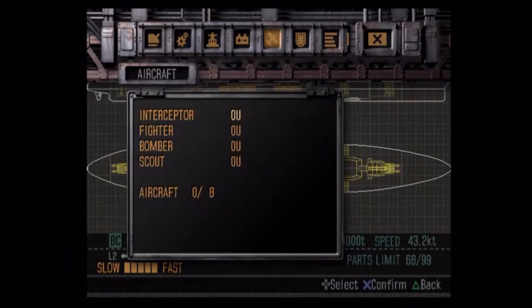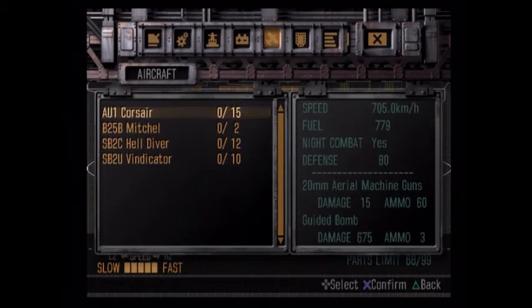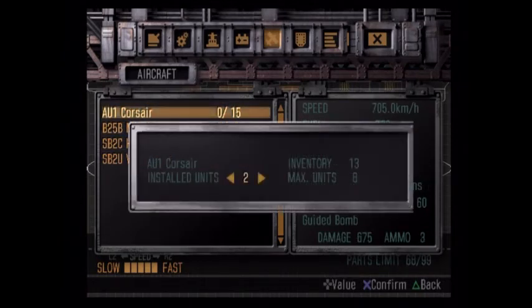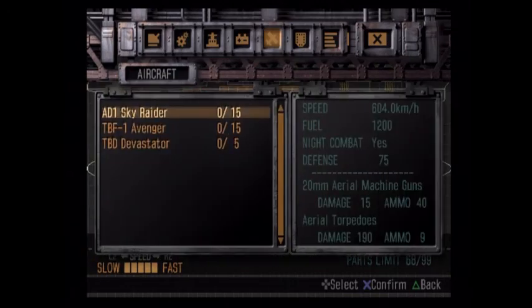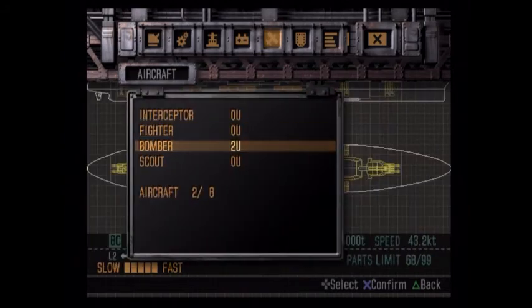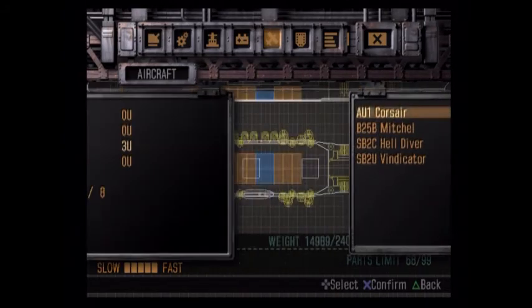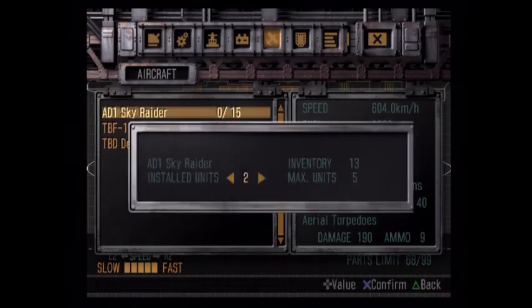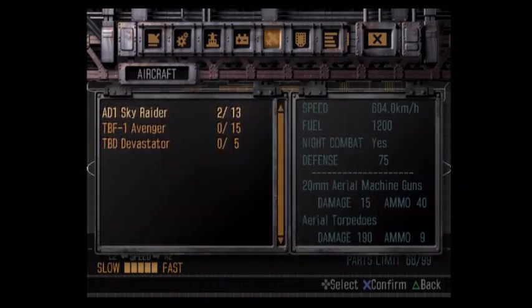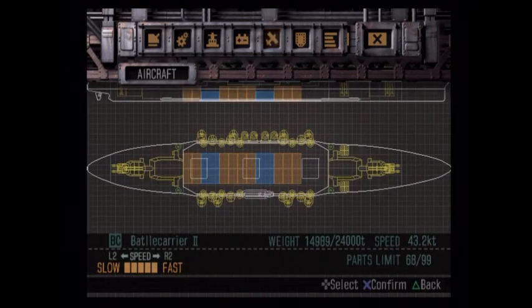Time for the planes — we can have 8 aircraft on here, which is a little bit better. Now that we're finally equipped to deal with submarines by ourselves, I'd like to have probably three fighters, two scouts, and three interceptors. Let's try that and see how it does for us. That is the new battle carrier.